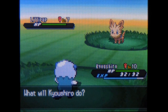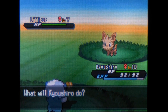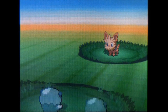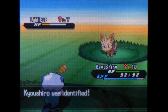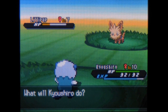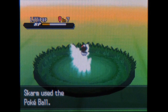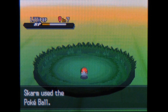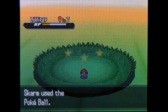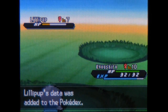Lillipup is a normal type. It eventually evolves into Herdier and then Stoutland. I have used a Herdier before and I was kind of... eh, I liked it. It wasn't the greatest normal type, but for an early game Pokemon, if you're looking for a normal type it's not a half bad choice. It just seems like a decent concept for a Pokemon, considering I generally don't like a lot of fifth-gen Pokemon. Lillipup's a decent choice if you'd like a normal type, but not the greatest of options.